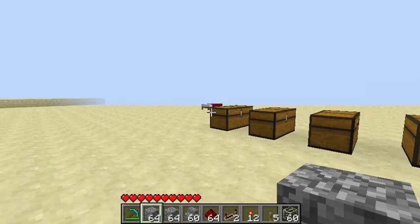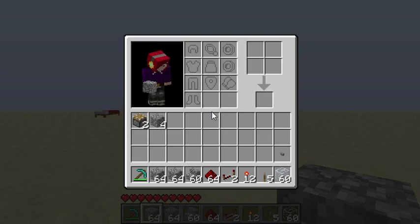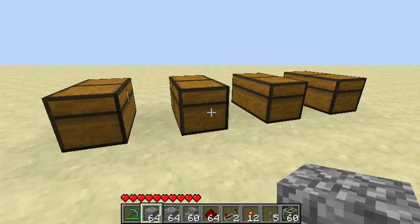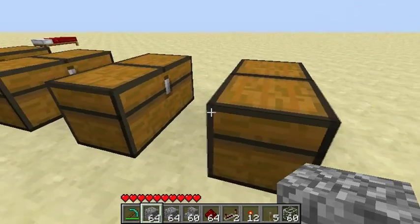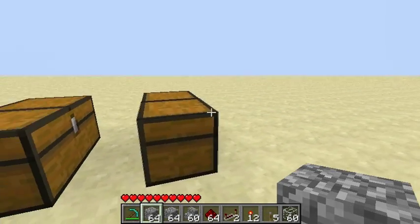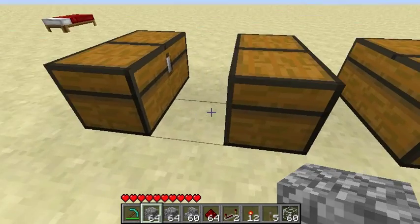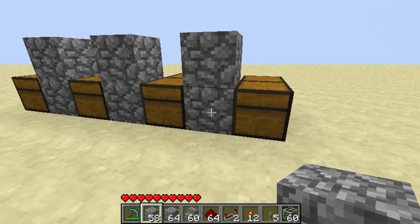Alright guys, we're starting on a fresh piece of land. I have already laid out four double chests, so you need eight chests total. I find that these dimensions work the best. Now we're going to put cobblestone in between, just like so. You need some cobblestone here and one on this side as well.